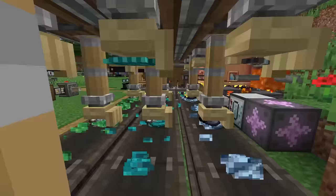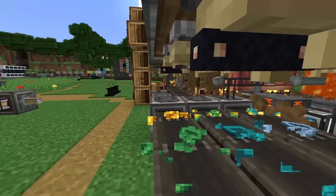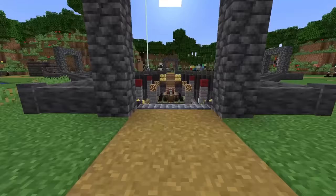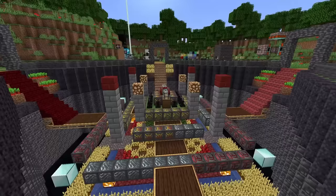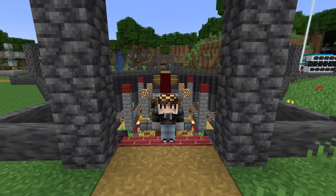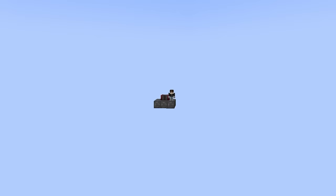Today we're completing Project Sacrifice in a single episode. We'll dive deep into the Create mod for automation, set up smelteries for Tinker's Construct resources, and at the heart of this modpack is Blood Magic - progressing through 5 tiers of blood altars and venturing into its endless dungeons. Oh, and one thing I haven't told you yet: it's a skyblock!